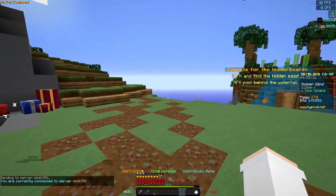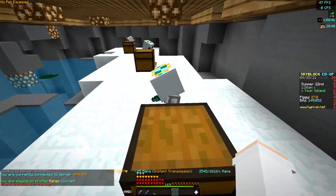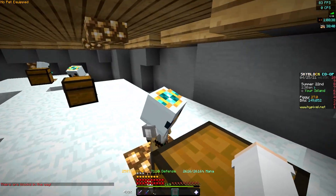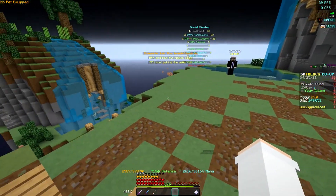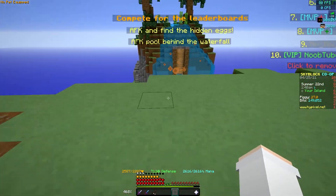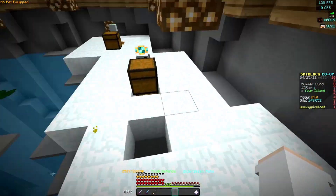Return to your island. You'll have a cobblestone minion by default — right-click it and there's a button called 'pick up minion' to collect it. Pick that up and place down your 5 redstone minions. Make sure each minion has a 5-by-5 area to work in with no other blocks, though the block directly under the minion doesn't matter. They'll place a layer below where they stand, so keep that clear.